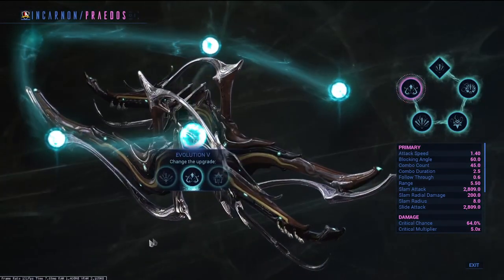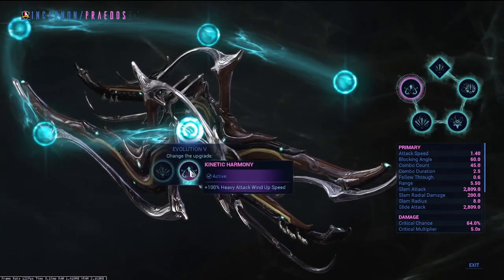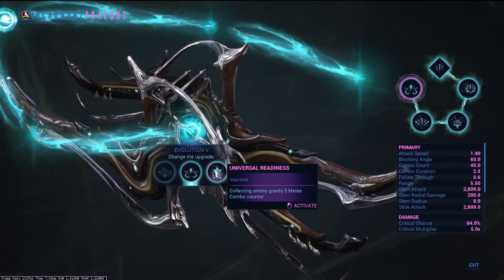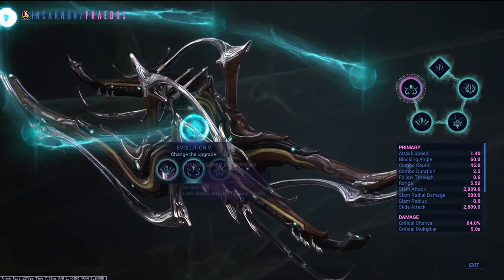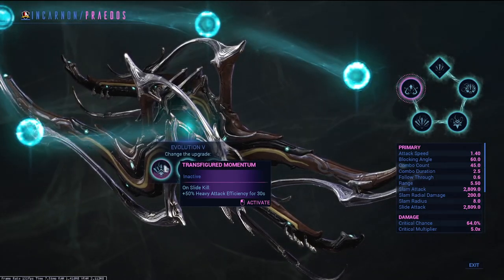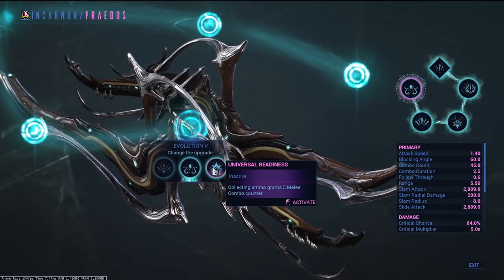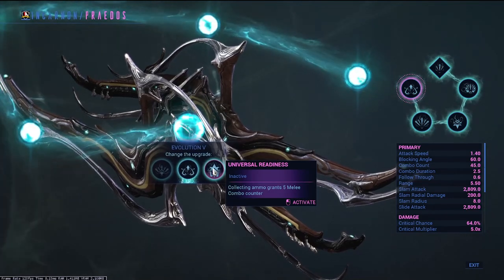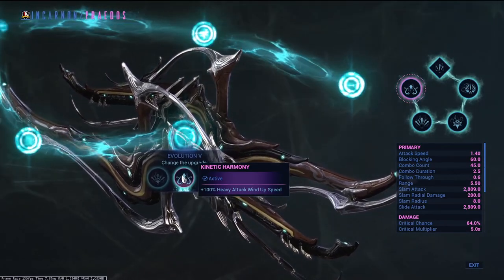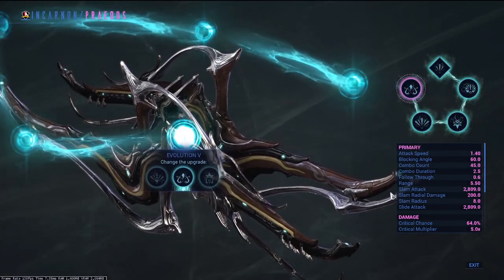Stage 5 evolution. Your choices are: on slide kill, plus 50% heavy attack efficiency for 30 seconds; plus 100% heavy attack wind up speed; or collecting ammo grants 5 melee combo counter. You can see synergy with the slide kill choice paired with the slide range increase from evolution 3. The ammo collection combo counter could synergize with primary or secondary weapons. However, I think heavy attack wind up speed genuinely compliments the weapon, and that will be my choice for all selections going into the build.